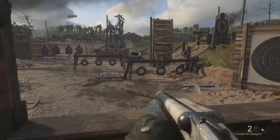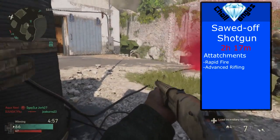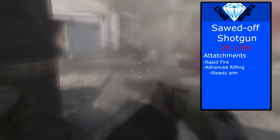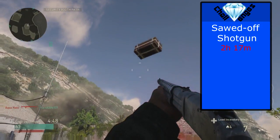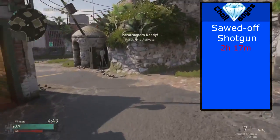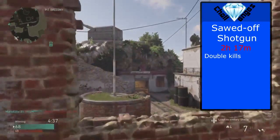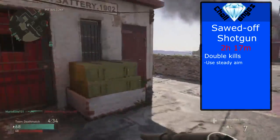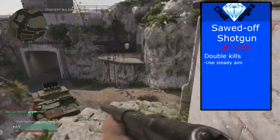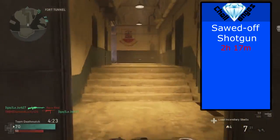Last but not least we have the sawed-off shotgun, coming in at 2 hours and 17 minutes. The attachments I'd recommend are rapid fire and advanced rifling; you could also take steady aim, which is not completely necessary but it's not a bad option. The gun has a crazy hip-fire spread — I found it sometimes rather hard to consistently one shot people because of that, which can make it harder to get consistent double kills. To get the double kills I would put on steady aim, which helps a lot. You'll still sometimes have to throw out the second shot to finish off the first guy, so try to line up that collateral the best you can when strafing around.